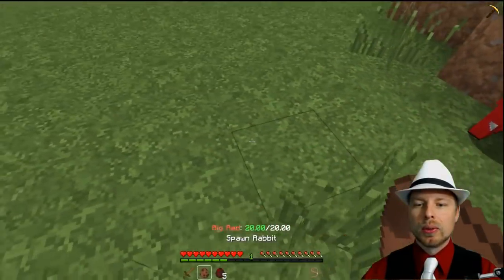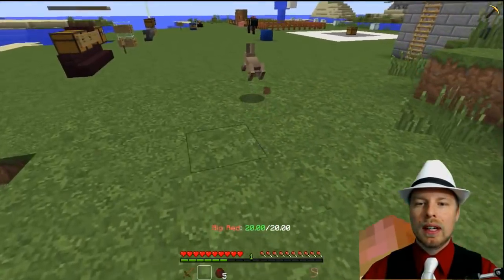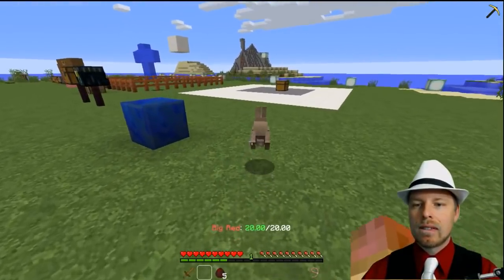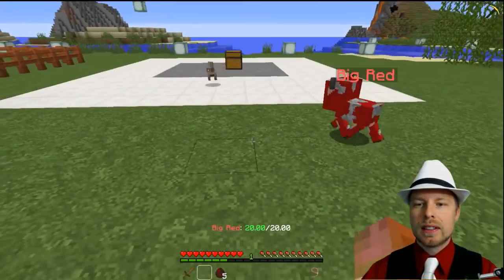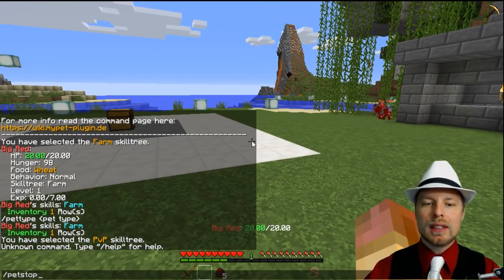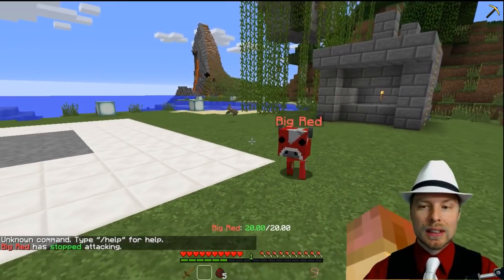And now he's going to follow. We'll do something easy — we'll spawn a rabbit. And if we attack the rabbit — oh my goodness, he's running away. Now he's going to go get them. If you don't want them to attack, you could just do /pet stop without an E, and then he immediately stops.